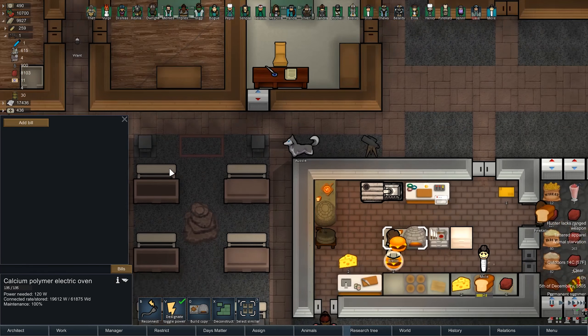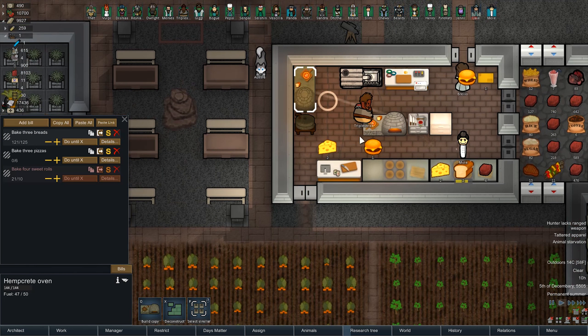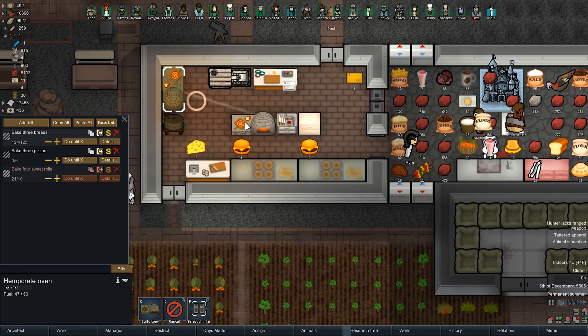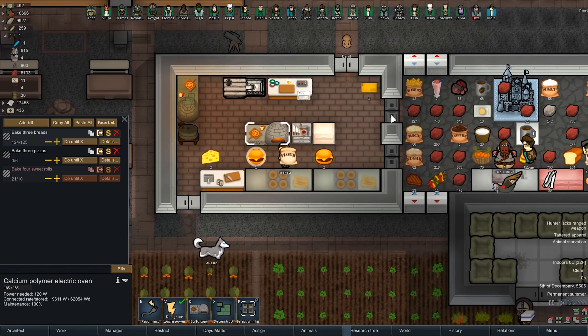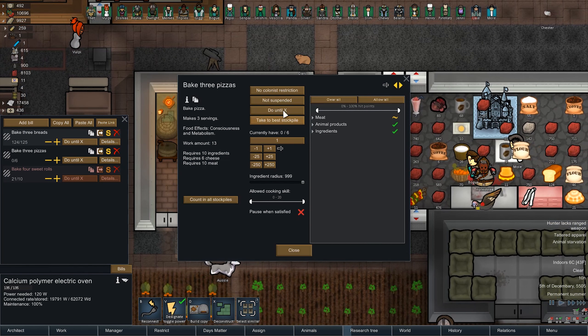Can this oven do anything that the other one can't? I don't think so. So we just copy all, paste all, deconstruct all. We actually got our sweet rolls moved in here — about freaking time. No pizzas, though. I guess we don't have the cheese for it most times. Plenty of bread. It's ingredients, cheese, and meat. We have everything but the cheese most of the time, because we're making too many cheeseburgers. Can you blame me? It's cheeseburgers.